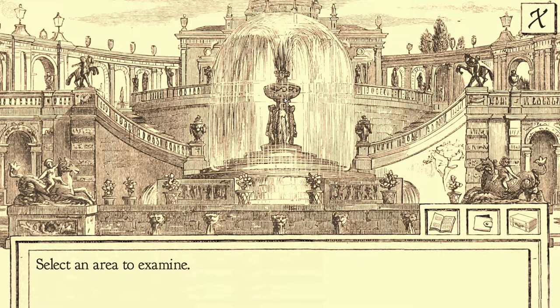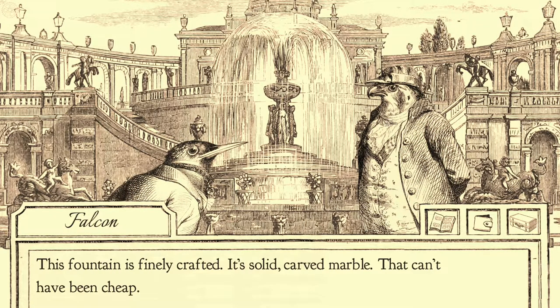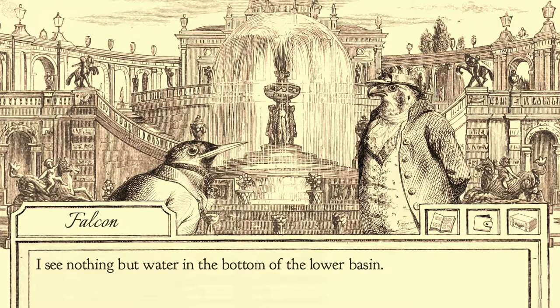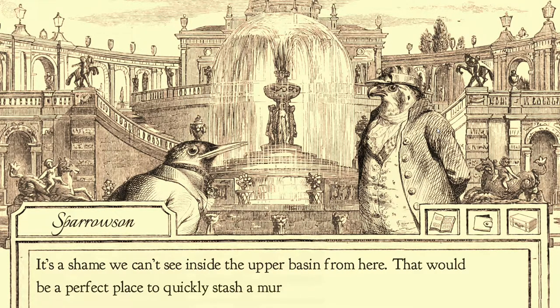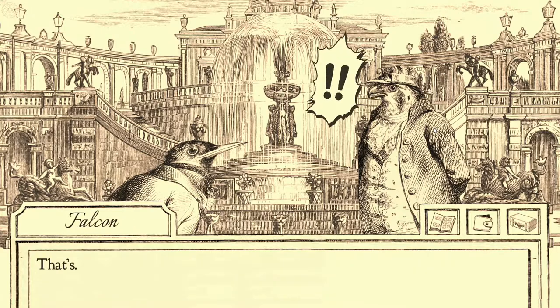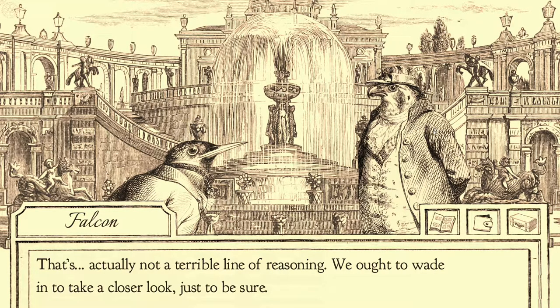Click on some stuff. This fountain is fondly crafted. It's solid, carved marble. That can't have been cheap. I'll see nothing but water in the bottom of the lower basin. It's a shame we can't see inside the upper basin from here. That would be a perfect place to quickly stash a murder weapon. You can fly! That's actually not a terrible line of reasoning.